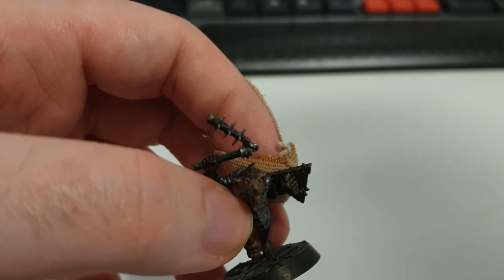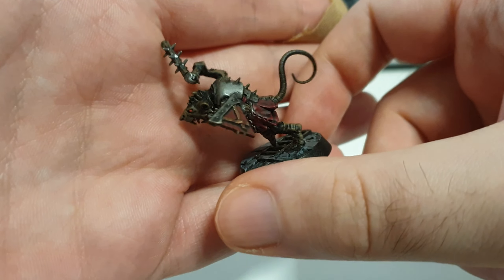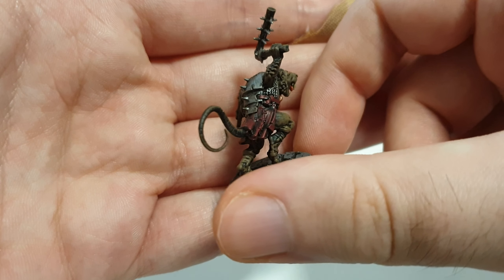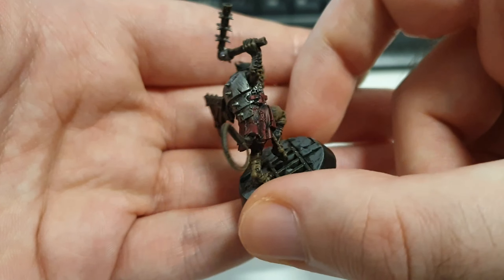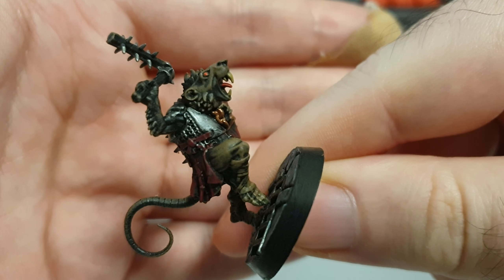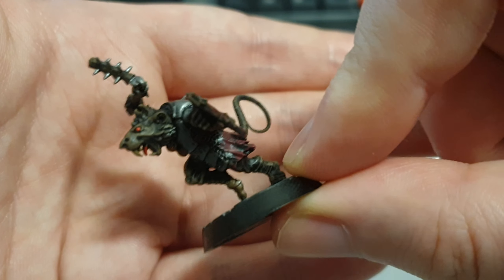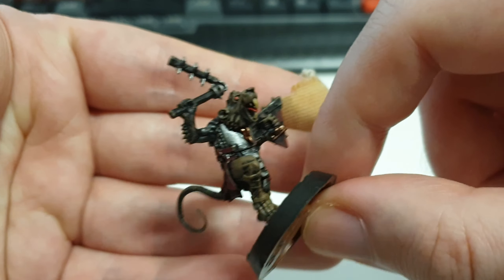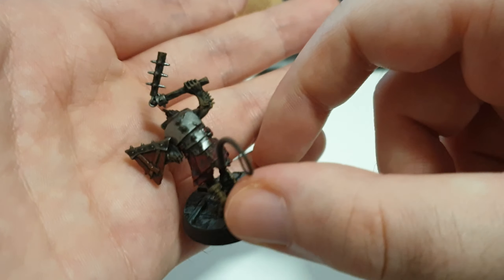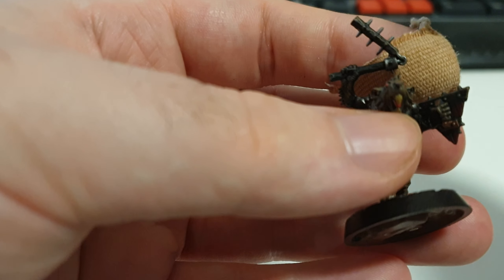And then this guy — he is called Hungering Skaven. So I guess he's a bit hangry and that's why he's just rushing in the way he is. One thing about the Hungering Skaven that is very unique to him is that he has a tongue. All the other Skaven have their mouths open, but this is the only one that has a tongue, which I found weird. I like that he has these two — what would you call these types of flails? Do they have a special name or are they just called flail?